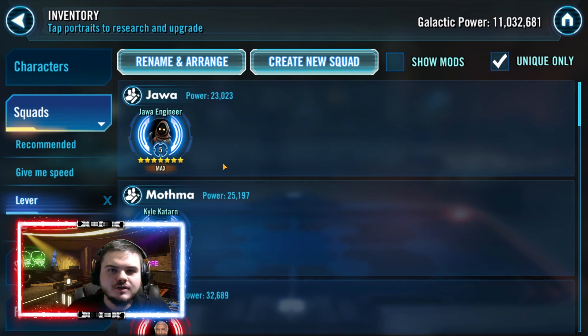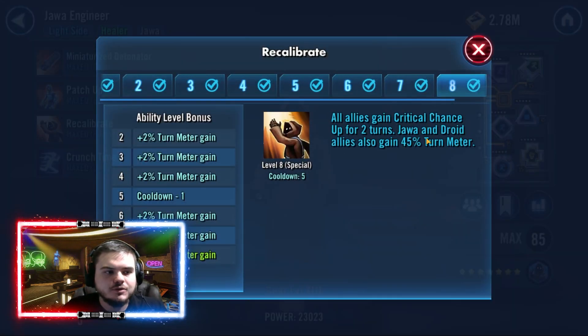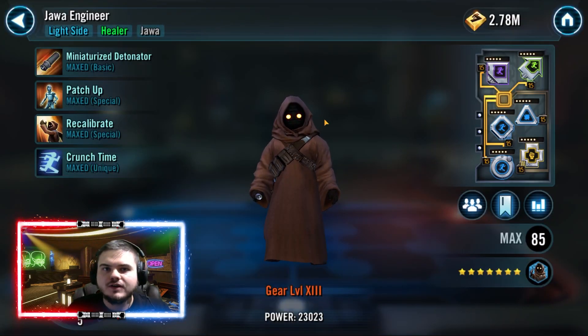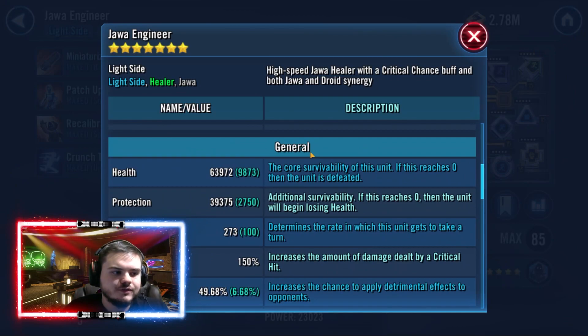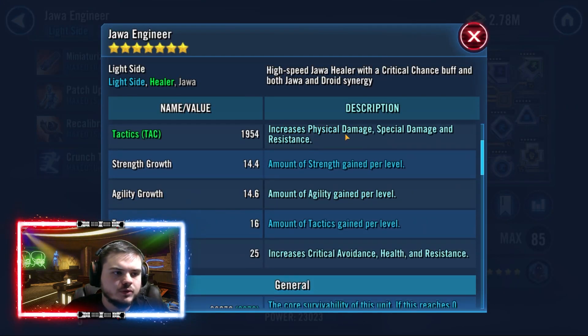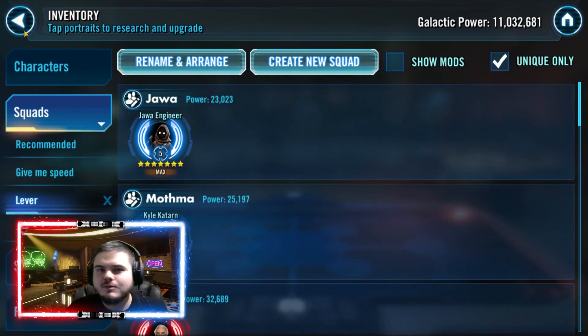For Jawas, don't worry too much about the other mods — just make sure Engineer is fast. This is all because of the Recalibrate ability, which gives Jawas and droids 45% turn meter. If your Jawa Engineer is reasonably fast and goes before the enemy team, you're going to give everyone turn meter, which gives Nebit his taunt and allows you to win. My Engineer is currently 273 and gains 50 speed from the team unique, so he's effectively 323 — that's pretty fast and outspeeds most Geos. 45% turn meter basically guarantees the rest of your team gets to go.